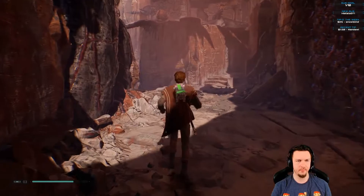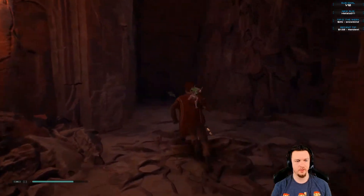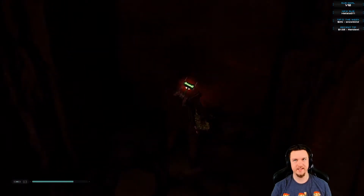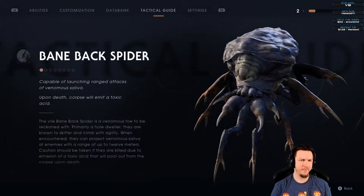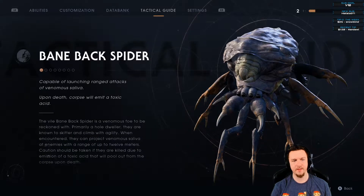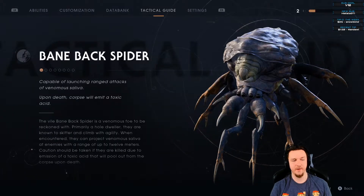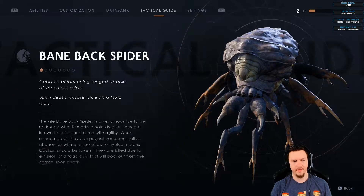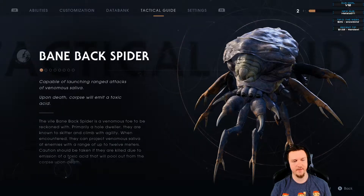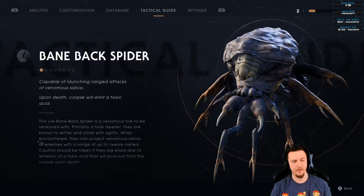BD-1 found something — scanning a new enemy. The Baneback Spider: capable of launching ranged attacks of venomous saliva. Upon death, the corpse will emit a toxic acid. The vile Baneback Spider is a venomous foe — primarily a hole-dweller, known to skitter and climb with agility. It can project venomous saliva up to 12 meters. Caution: a toxic acid pools out from the corpse upon death.